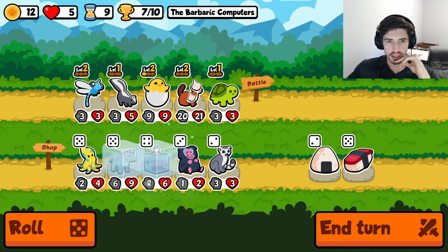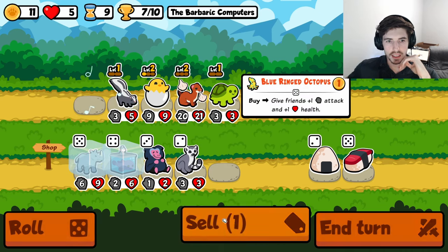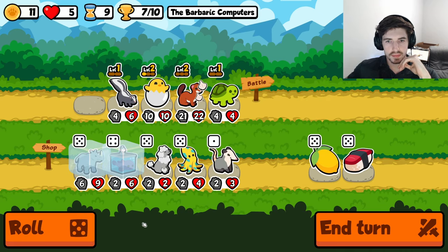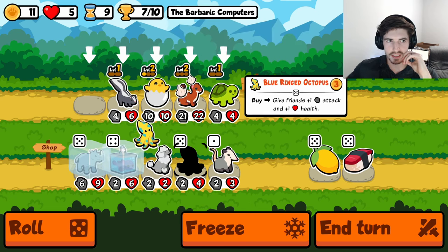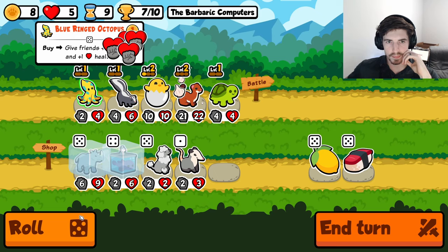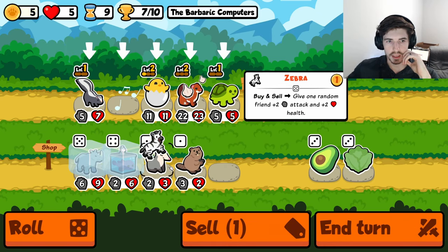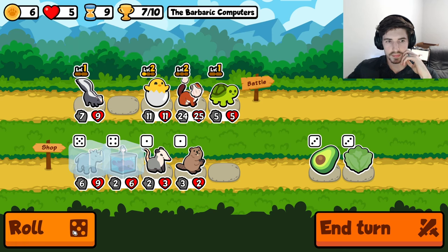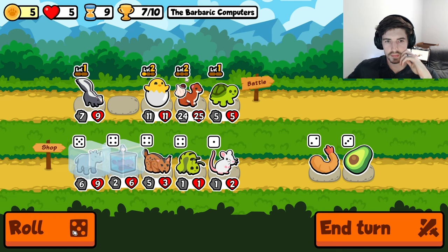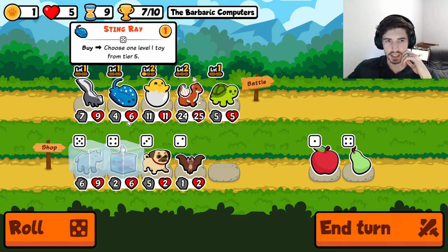Rhino seems pretty good. Four, three, three, four - definitely not poodle territory. Could just buy-sell indefinitely, and I think we just might. We're not getting a whole lot of anything. If we can get a pill, I'd love to get a pill on the blobfish.